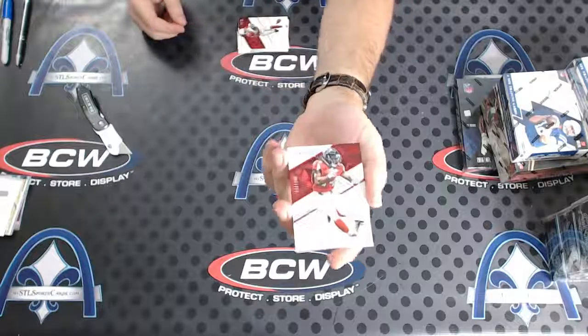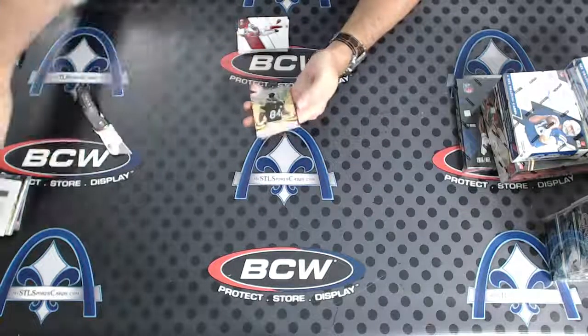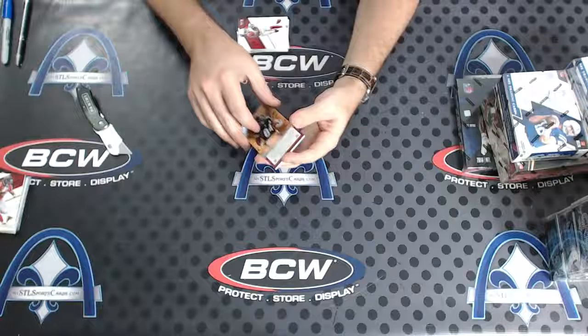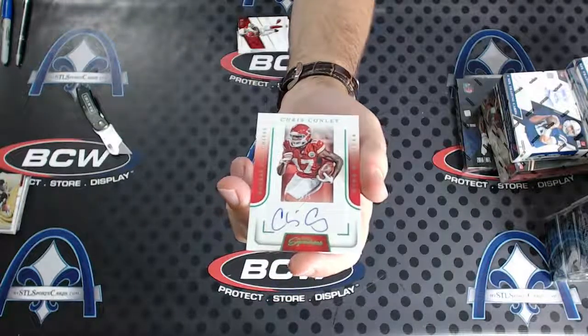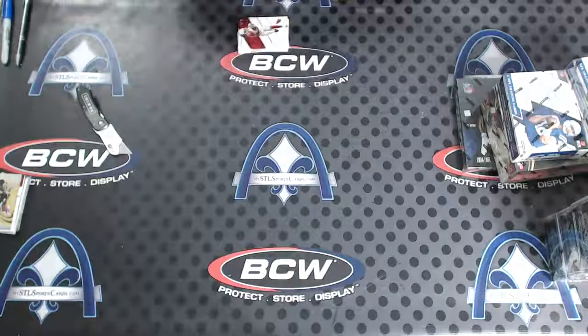DeVonta Freeman to 149 for the Atlanta Falcons - Jay Ert. For the Pittsburgh Steelers, Antonio Brown - Jay Ert. And for the Chiefs - wow - four of five for the Chiefs. Chris Conley, four of only five. Dean Moore.